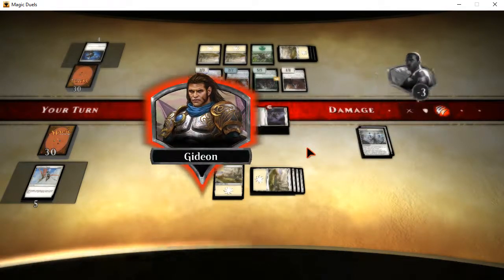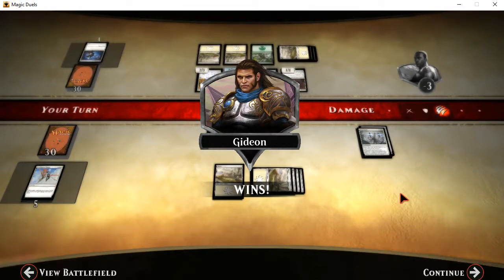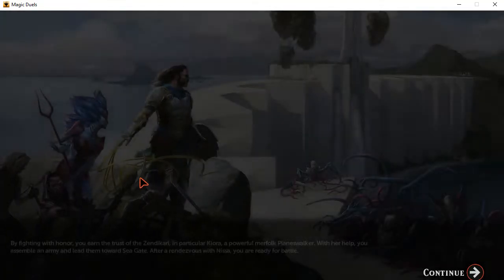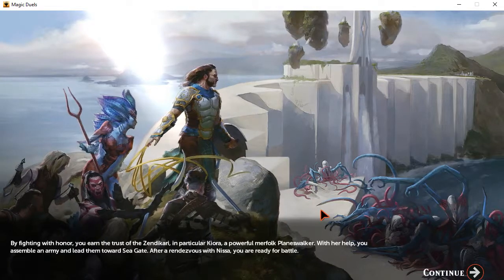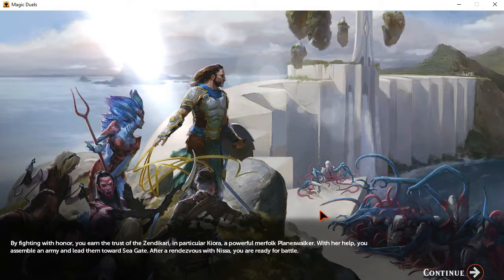Now the Zendikari have learned — hey, I'm a strong guy, but I'm on your side. Can we just get to working together to get rid of these Eldrazi, please? I don't want to have to beat you anymore. Because Gideon's just trying to be noble here. By fighting with honor, you earn the trust of the Zendikari — in particular Kiora, a powerful merfolk planeswalker. With her help, you assemble an army and lead them towards Seagate. After a rendezvous with Nissa, you are ready for battle. We're going to have basically a round two at Seagate, because the Eldrazi have clearly overrun it already, but we're trying to take it back. You can tell they're preparing to charge into this and the Eldrazi are upon them. So next time with Magic Duels story mode, it'll be the second battle of Seagate.